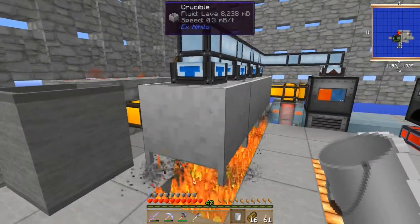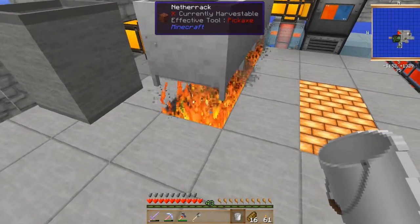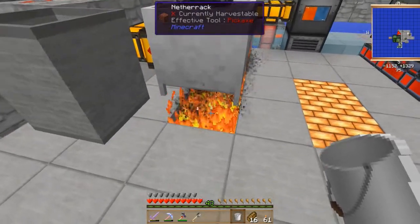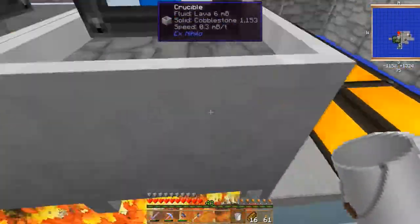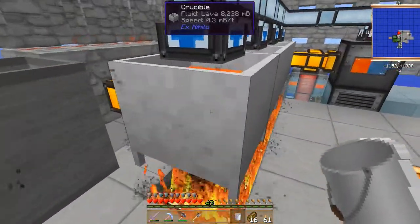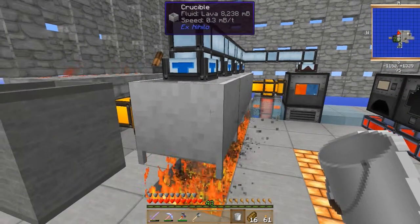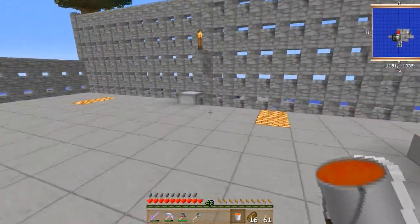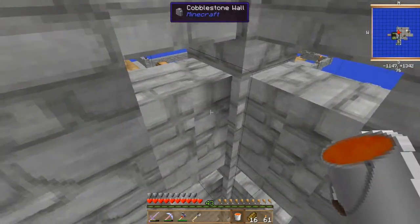Right-click cobblestone into your crucible and place a heat source below it — netherrack on fire, a torch underneath, or a furnace underneath will all work. The crucible will melt the cobblestone into lava. Once it's melted, right-click to fill your bucket with lava and then fill your tank.